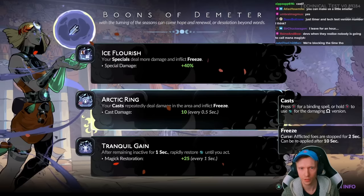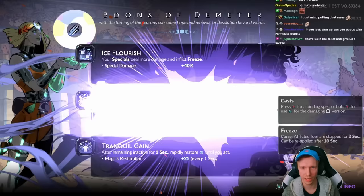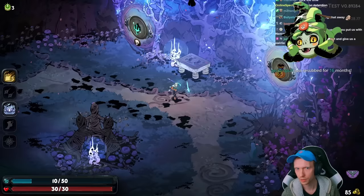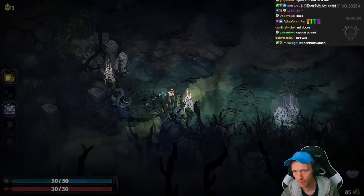I'm kind of liking the idea of the cast, because throwing down the circle seems useful and it's easy to do. After that, we're just using the attack. You could go for Tranquil Gain, which sounds like an interesting combination. You just want Poseidon, because we don't have enough money to really buy anything. I might die though.